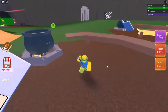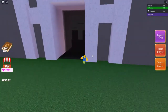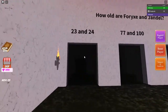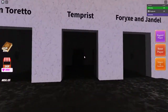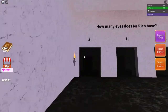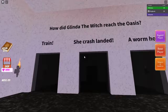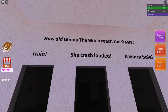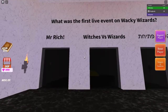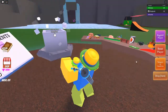For the pet tag, go over to this little weird cave right here. You'll have to answer some questions. The answers are: very left, left, very right, very left, very middle (for how many eyes does Mr. Rich have), middle again (for the crashed landed question), and very left for the first live event question. There's your pet tag — go ahead and toss it down.